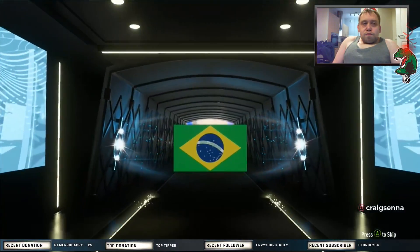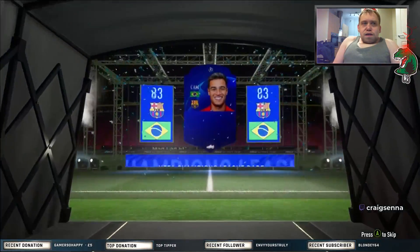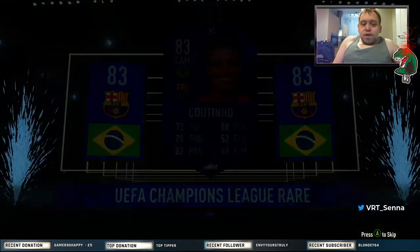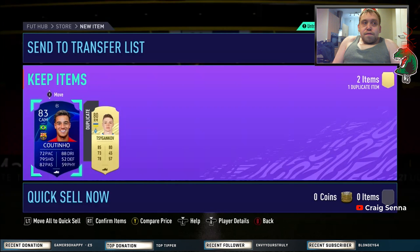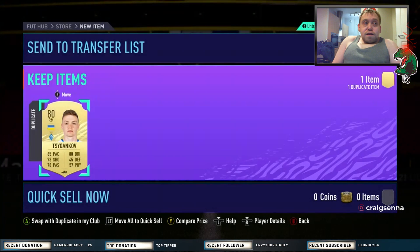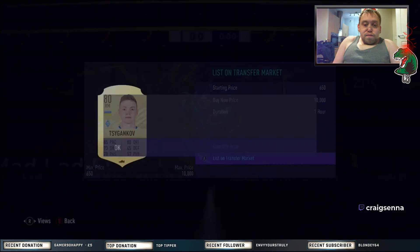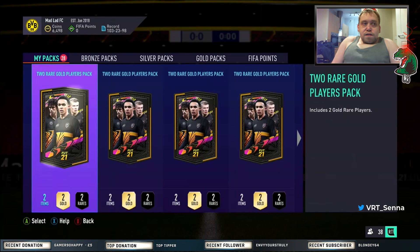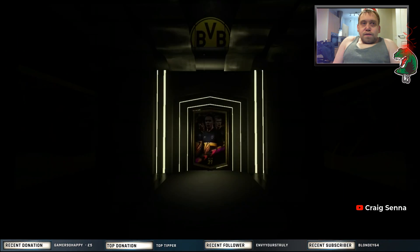We've got a limited board — it's a Brazilian CAM. That is a Champions League Coutinho! I'm very happy with that. He could become a super sub. That's my first ever Champions League card. Is he tradeable? Yes, so I'll put him up on the transfer market. So two boards out of the first two packs — let's see if we can get a walkout.